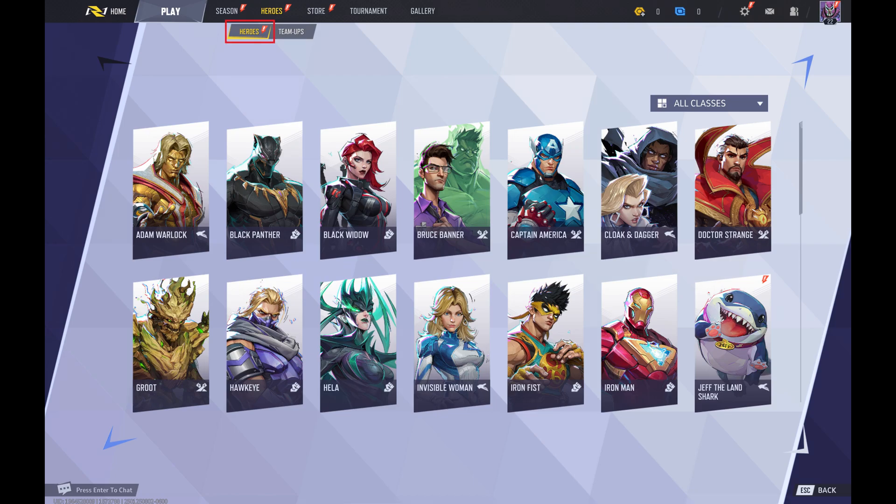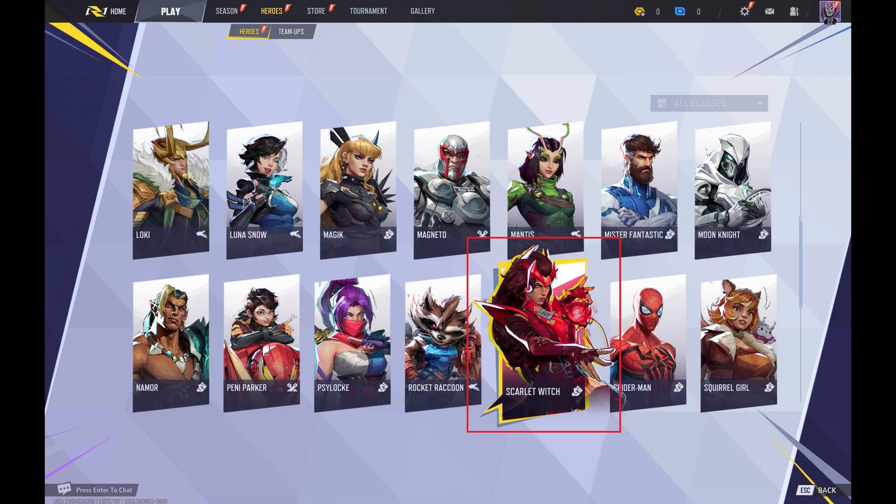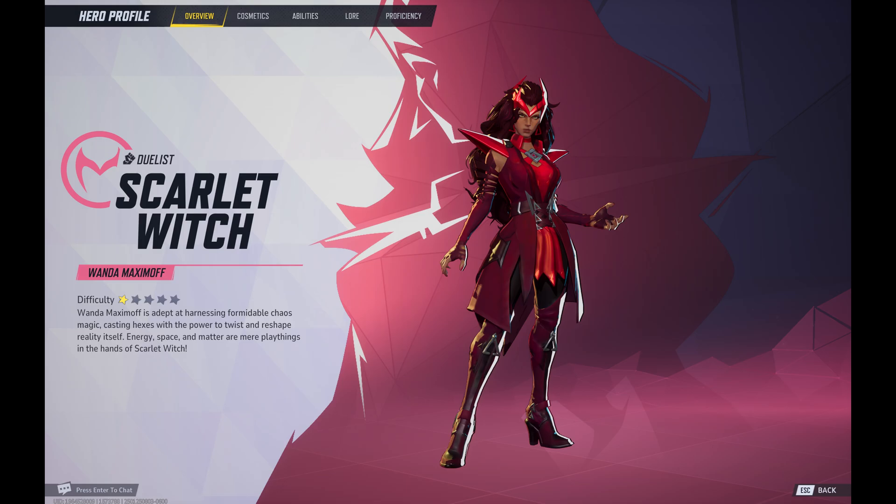Step 2. Make sure Heroes is selected in the submenu at the top of the screen, and then click the hero you want to see your hero proficiency for. In this example, I'll click Scarlet Witch. That specific hero's profile is displayed.